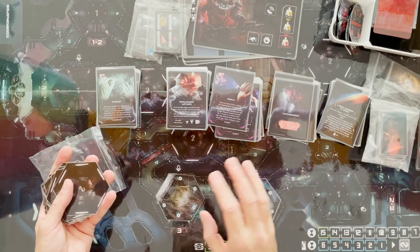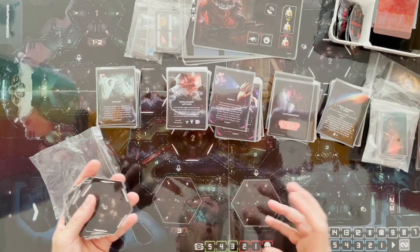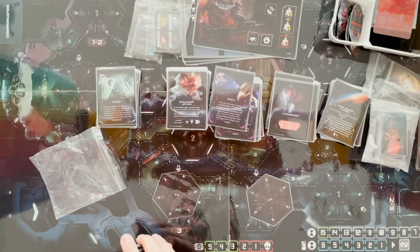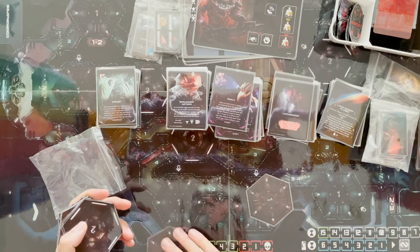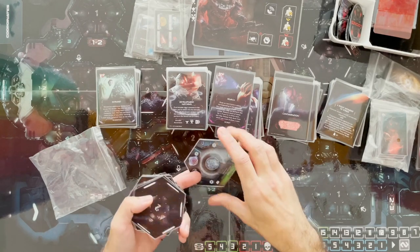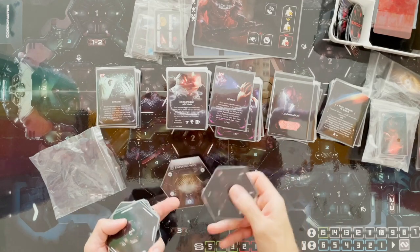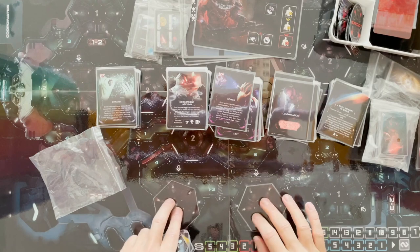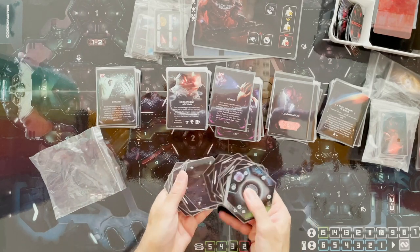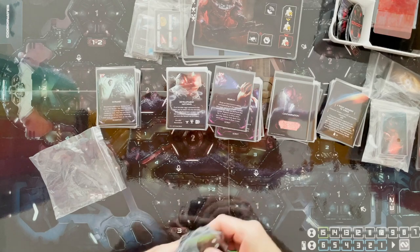Having them laminated was kind of a good idea, but they're very slippy. If I was going to do it again I might only laminate one side — you can do that by putting something through a laminator as a double layer, and when you cut it, it separates giving you one laminated side and one non-laminated side. That might stop it slipping around. As it is, you just have to be a little bit careful when placing and flipping these tiles.